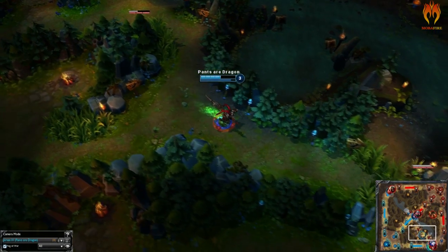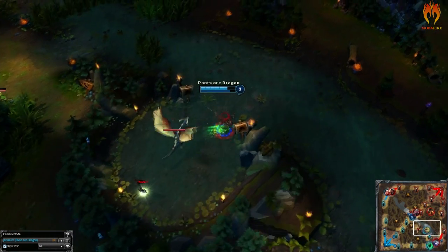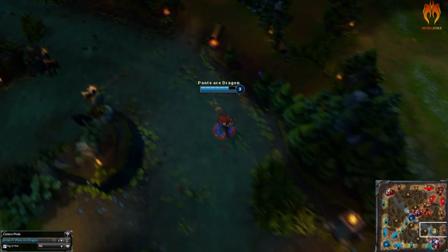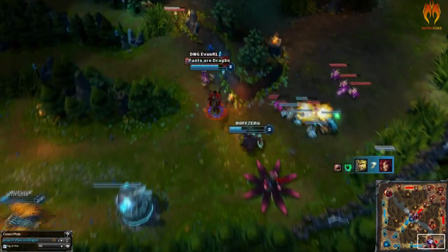As Jarvan has one of the lowest cooldown mobility moves in the game, you can easily avoid wards by going over walls or into blind spots the enemy might have. If your team is really communicative about wards, this trick might help you.